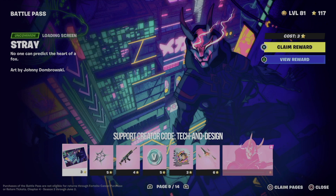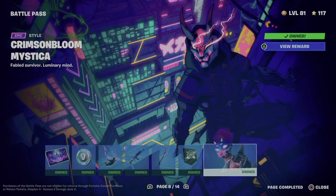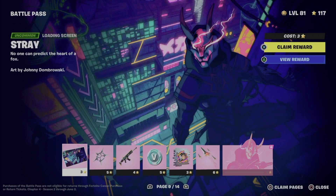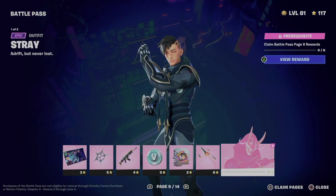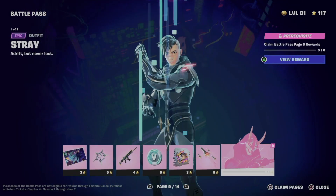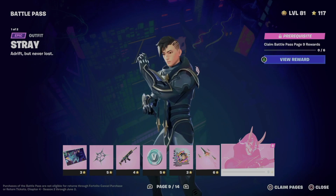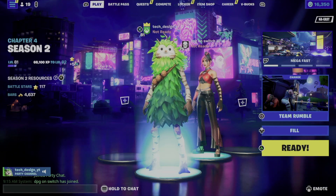Once you're on page 9, in order to unlock this skin right here, you do need to get everything else first. The fast way to do this is just to claim the entire page. My current level is 81.